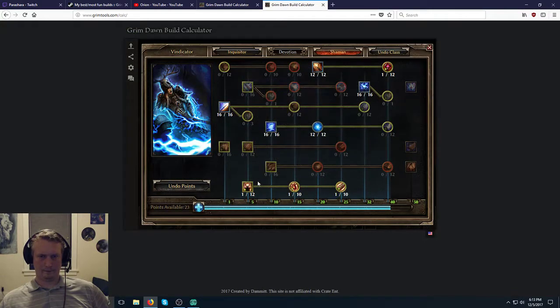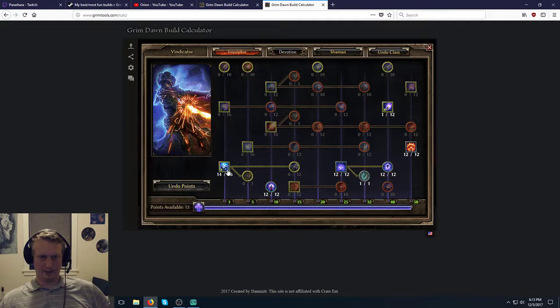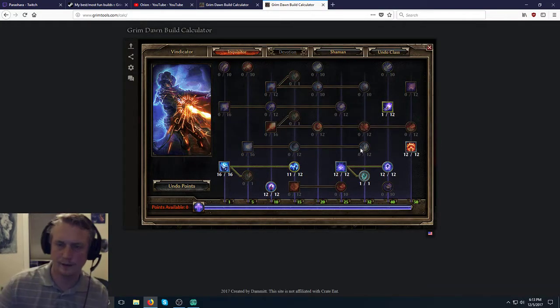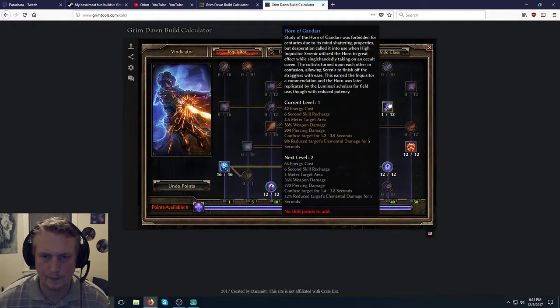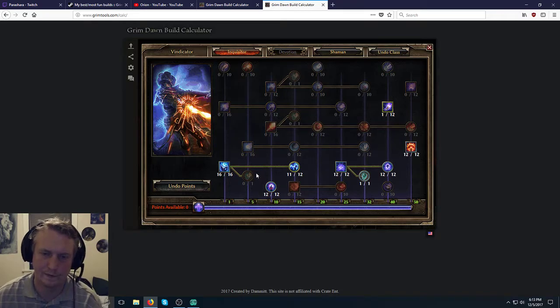We're getting max Storm Box for minus defensive ability on enemies and more Lightning damage. There's also a point we'll put in just to see — it can confuse the target. It's not a percent chance; it actually confuses stuff in an AoE, which is nice. We could get one more point in that if we take something out of Shaman. So you're going to cast Wind Devil, cast Storm Totem, cast Storm Box, and also Inquisitor Seal — to protect yourself while you cast your spells. If you were doing basic attack stuff, you'd also want your weapon to have lifesteal for sustain. But I think we'll go mostly cast ability here, not quite like my Cabalist with the shield — I think it'll be better for this class combination.